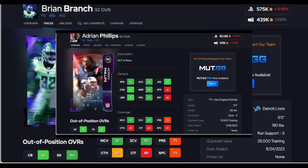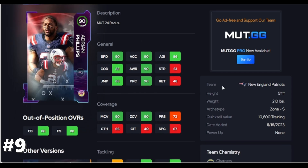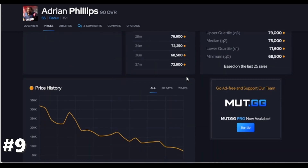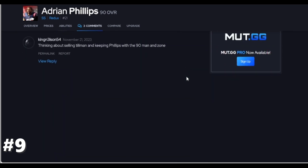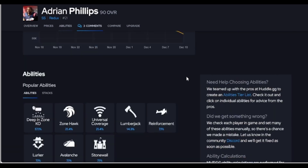Up next we have Phillips, and Phillips is going to be a pretty good safety with solid speed. I wish he was bigger, but he is 90 player, 90 man, 90 zone — so he reacts well in coverage. He is horrible against the run and he does not throw hit sticks, so that holds this card back, but in coverage he's going to surprise you — he plays intelligent. I do like this card in coverage.